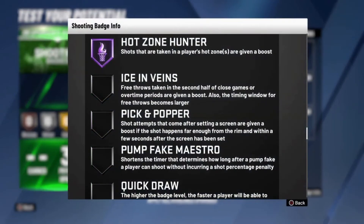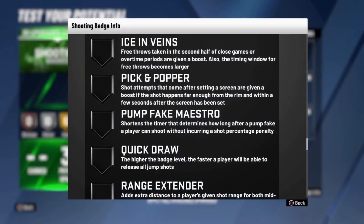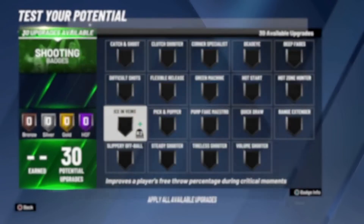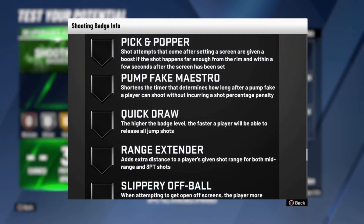Hot Zone Hunter — use this badge on Hall of Fame. If you have skill in 2K, get your hot zones over 25 games and have this on Hall of Fame — it gives your player a shot boost, and anything that gives a shot boost you want to use. Ice in Veins — don't use this badge at all. You don't need it even in a close game in the rec, because if you have a good free throw release timing you'll make your free throws. I have a lockdown defender and I make all green free throws without it.